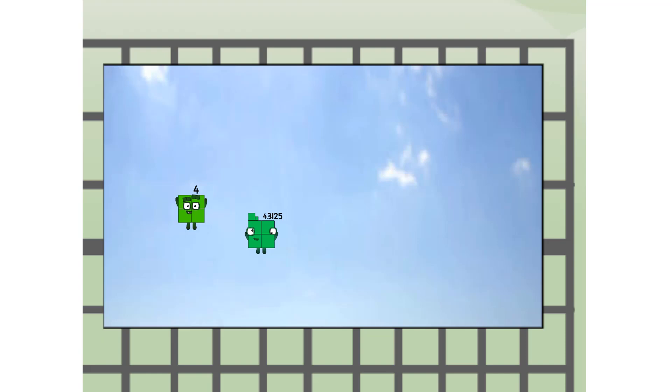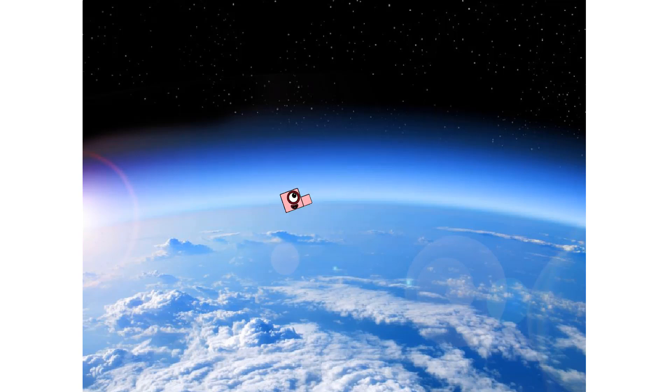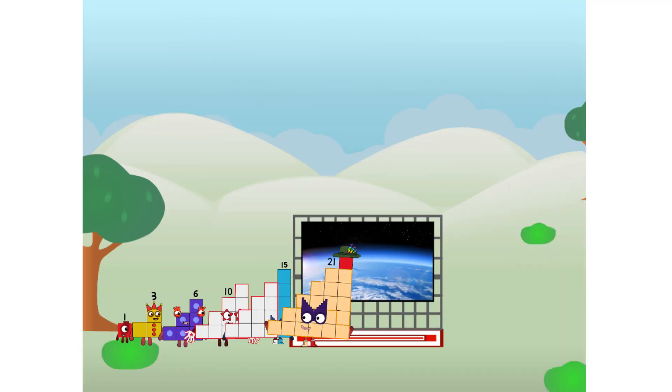Where to? The edge of space. Nearly there. Amazing! We sent a step squad to the edge of space without Q power. We just need a little more power.